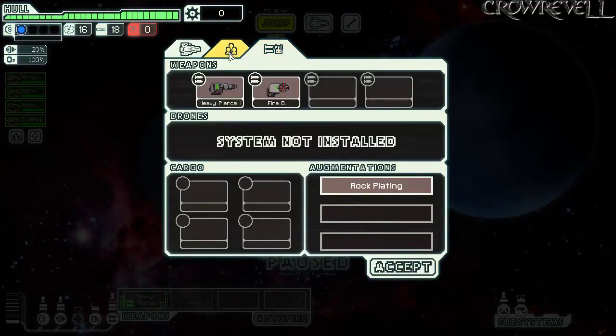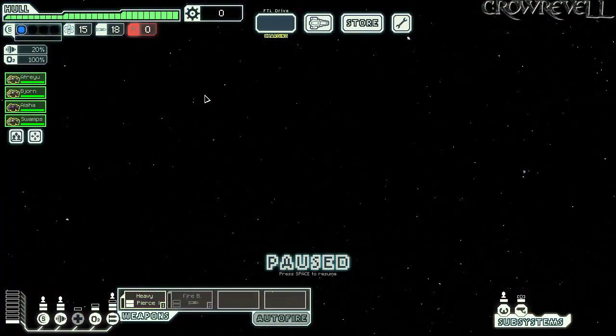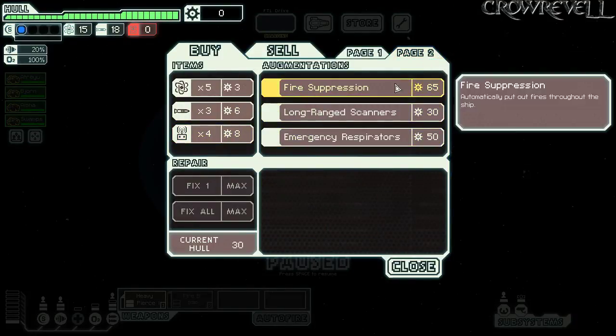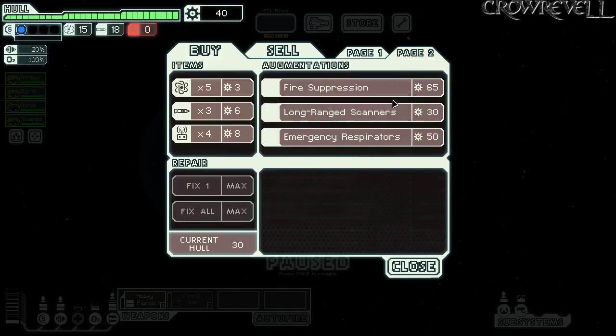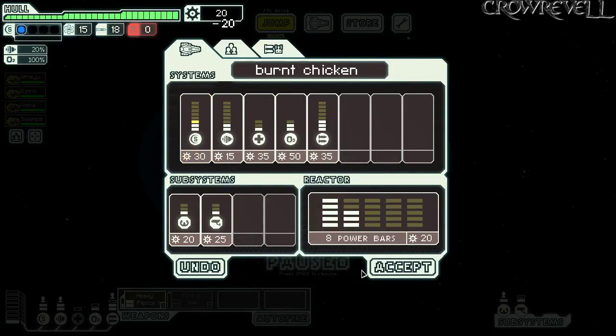We have Rock Plating to sell. The store has teleporter, hacking, crew, and long-range scanners. Long-range scanners are interesting — they show us where fights are — but I'm going to prioritize actually getting my shield online. We have 40 scrap from that jump, and we're that much closer to getting our second shield.